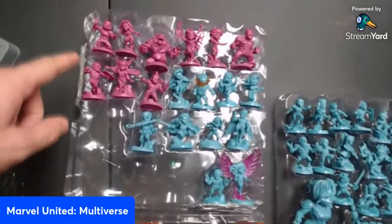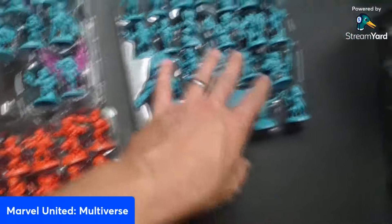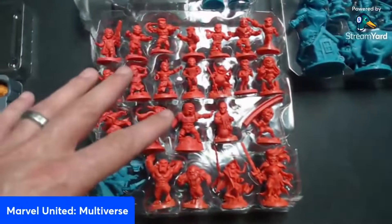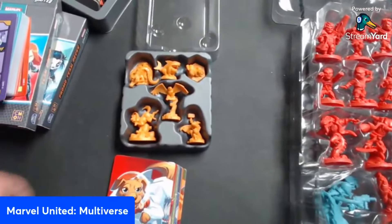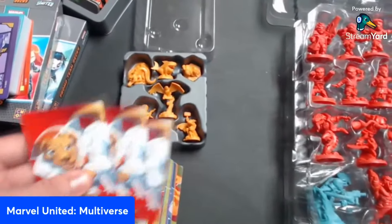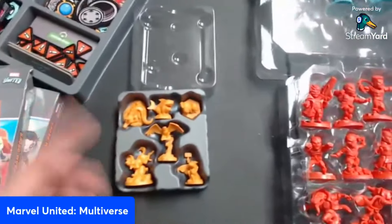Next I'm showing all the Kickstarter exclusives — various purple players that can be villains or heroes, plus bigger figures, more heroes, more villains, all with different abilities. There's also something called Pets — each pet has the same small card explaining how to use it. You shuffle the three pet cards into your deck and play. Pets give you a little extra help since many of these villains are super hard to beat.